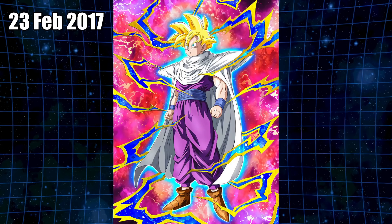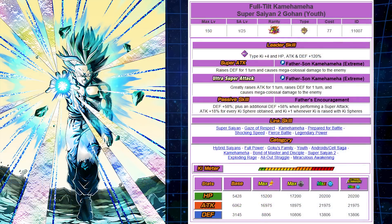So it is the Full Tilt Kamehameha Super Saiyan 2 Gohan Youth. We knew the leader skill is going to be 120% across the board, because LR EZA Broly ended up being that as well. So this is INT type, Ki +4, 120% across the board. It's really only useful if you needed another leader for INT in Battlefield — things of that nature. But the leader skill at 120% isn't all that useful.